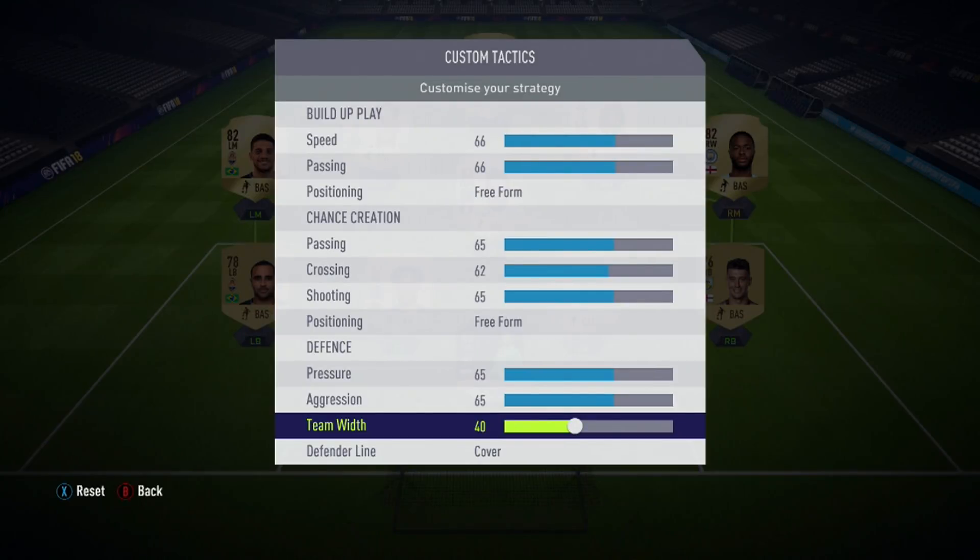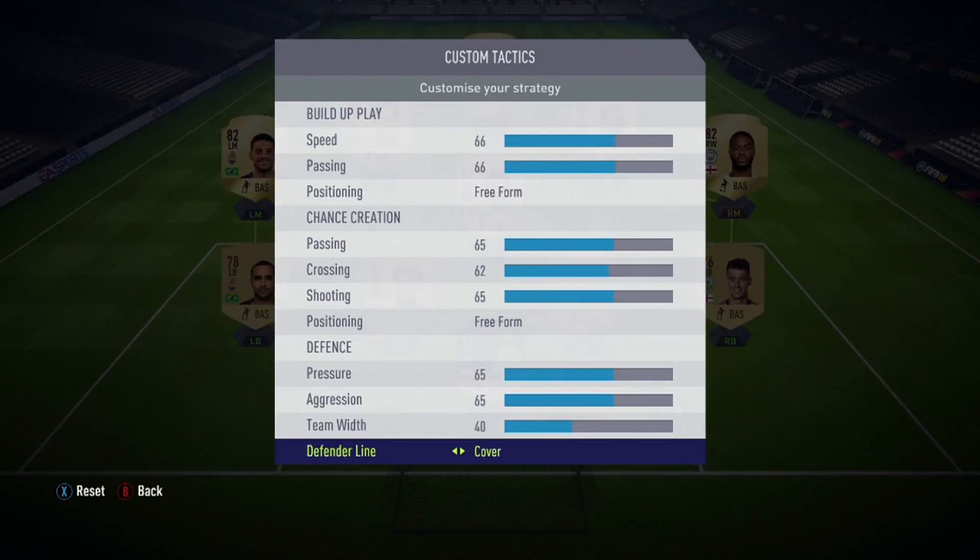Your team width affects how much your team moves to one side of the pitch, so if I'm attacking down the right-hand side it can drag my entire team over - the left back and left mid will push in towards the centre mid. If you turn this down, however, you get the opportunities for the big switches. You can play it from your right mid into Schneiderlin in this team - I can go from Sterling to Schneiderlin, switch it to Tyson, and suddenly he's got a load of space. Your defensive line, you're going to want to put it lower because who the hell plays offside trap? That shit is suicidal.